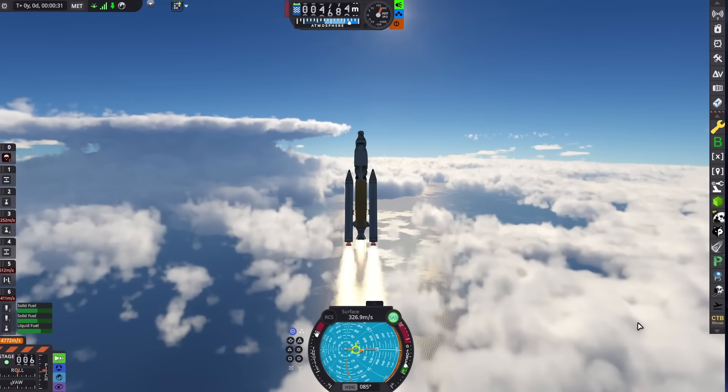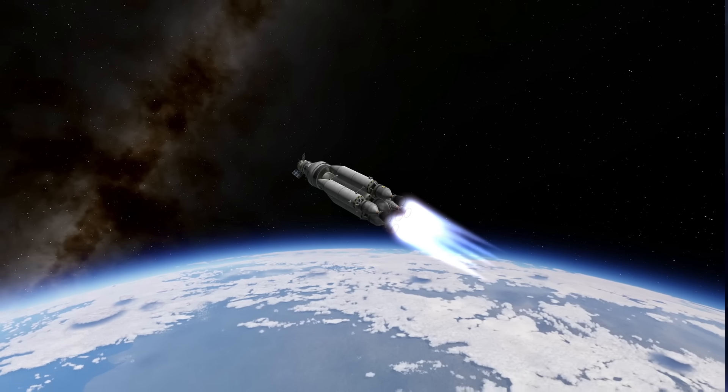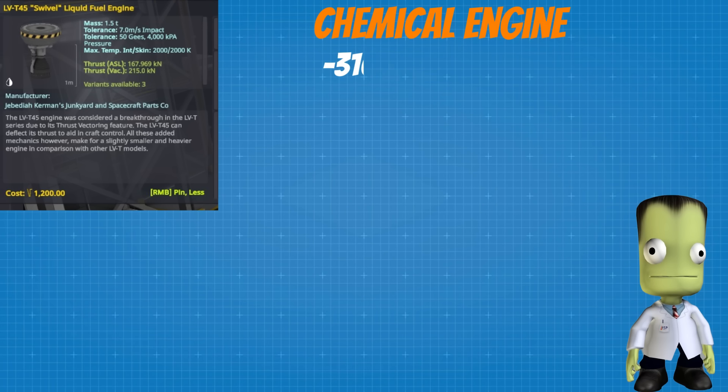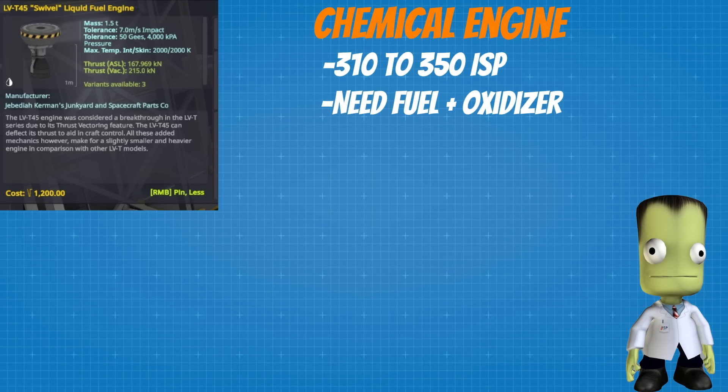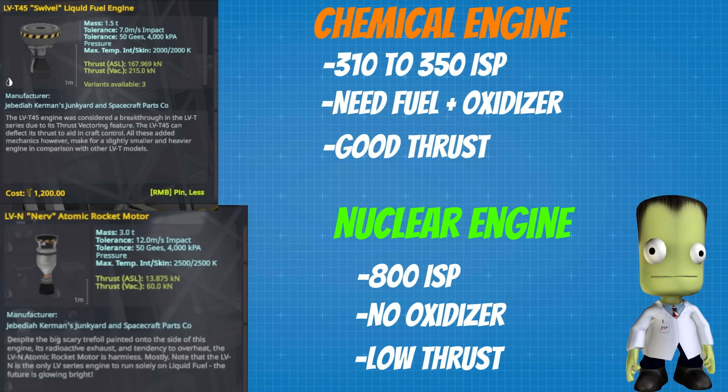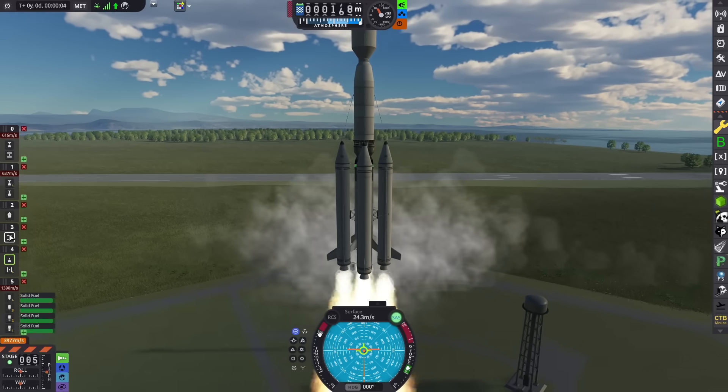If a normal chemical rocket is a hammer, then a nuclear engine is more like a chisel. A normal rocket engine is rather inefficient — an ISP of 310 to 350 is about what you would expect, and they require rocket fuel and oxidizer to function. On the other hand, a nuclear engine gets an ISP of 800 and only uses liquid fuel, cutting out the need to carry heavy oxidizer into orbit. That's an improvement in efficiency of over two times, allowing us to go farther than ever before. The one downside is low thrust, but this can be overcome by just adding more.